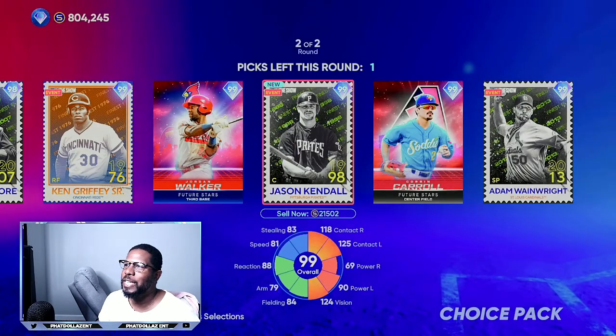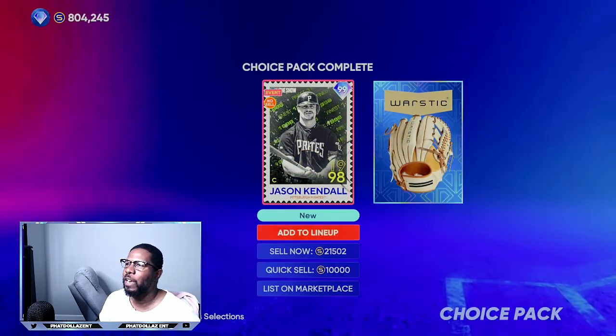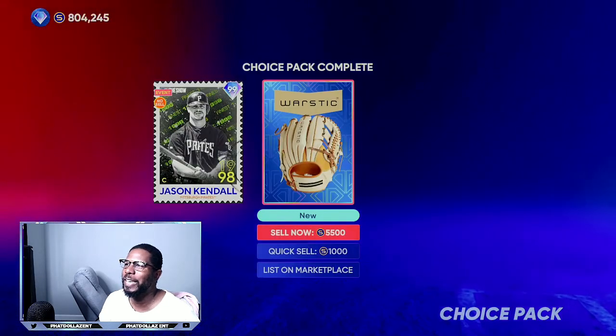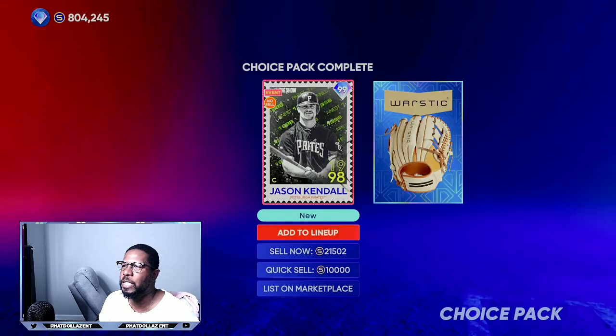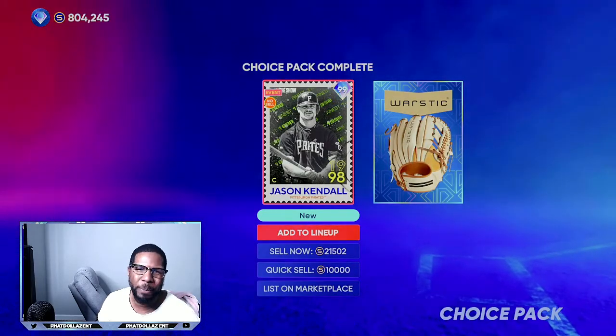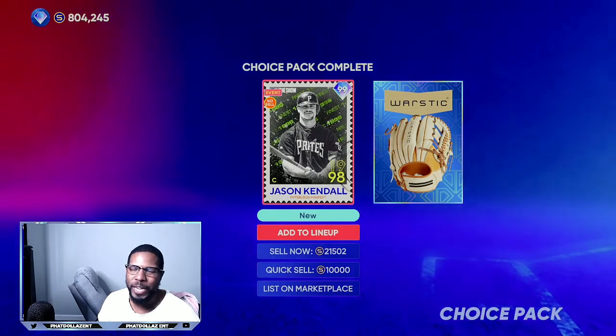Right here we're going to take Jason Kendall and add him real quick. You can sell these players and the equipment — that's an easy 26,000 stubs right there, which is enough to help you go to the market and flip what I'm about to show you.